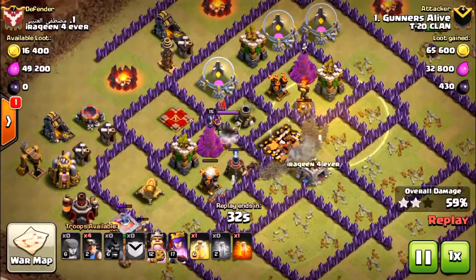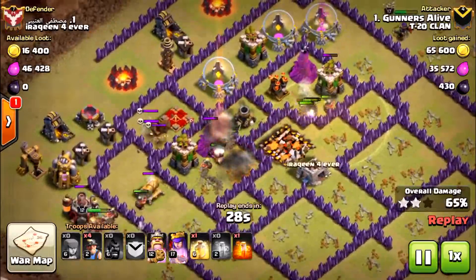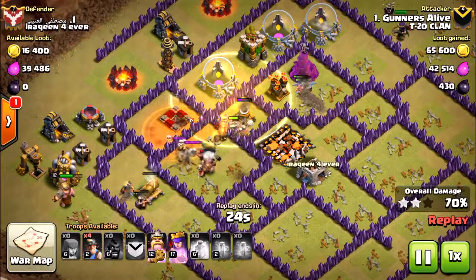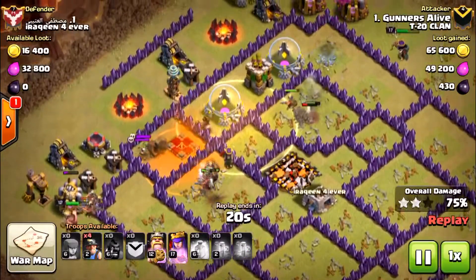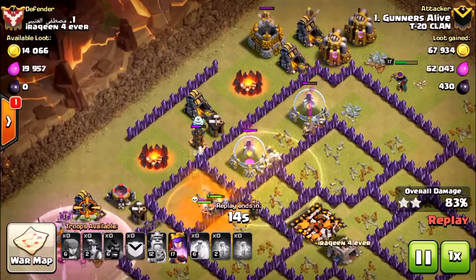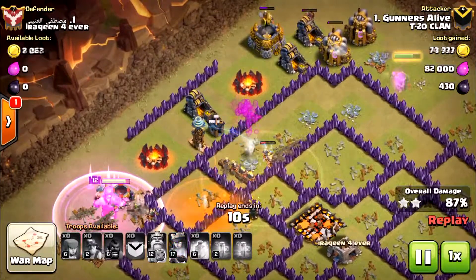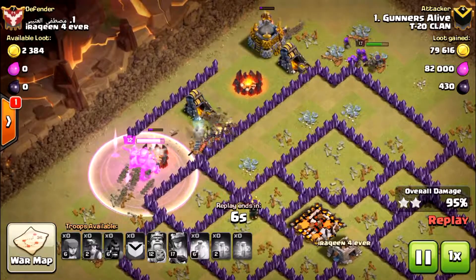If you look at my troops right now, they're all pushing and sweeping across the enemy's base in a line — this is a strategy I always try to use when attacking so I don't leave any buildings behind untouched. Like the last battle, it came down to the final few seconds when I took out the last x-bow, but I was able to take it out and get the three-star victory.